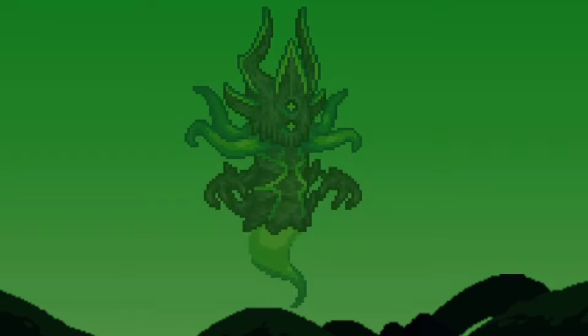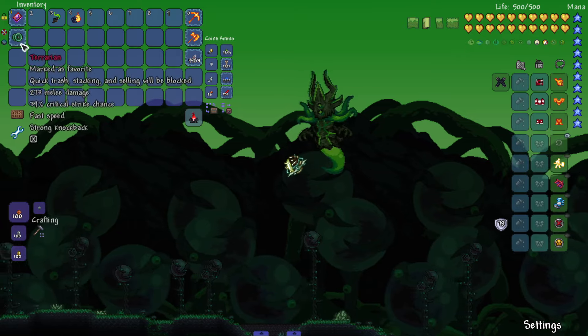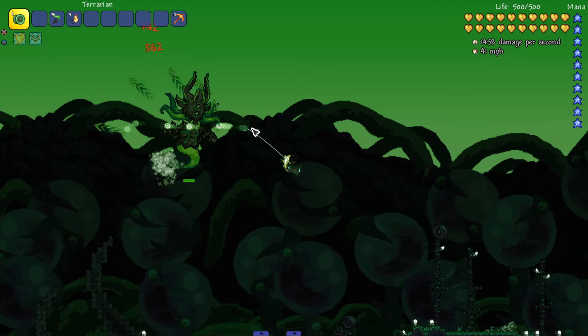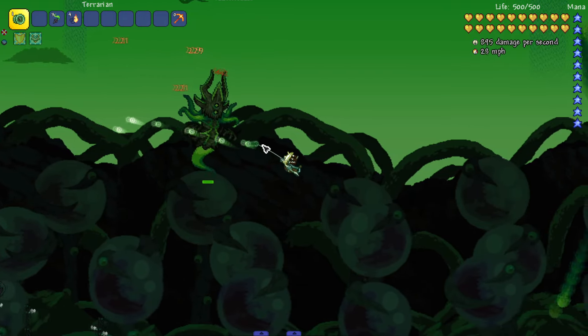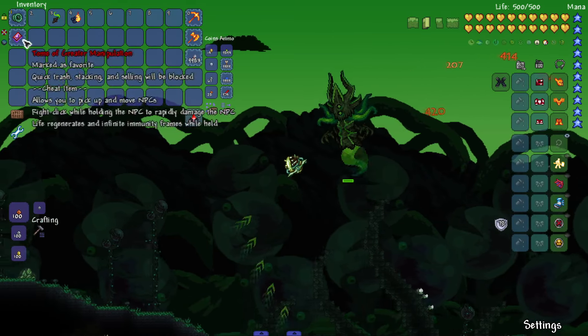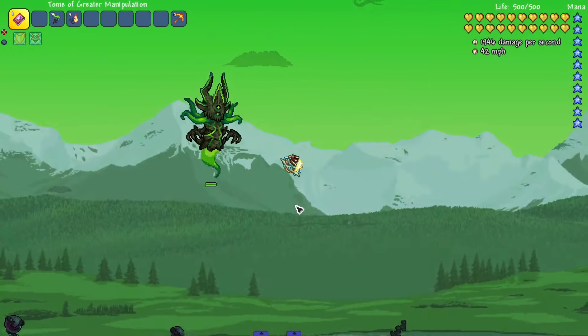Let's go back to the biome and bring them in. We got Ultram — I like the green, I'm messing with the green. The dark colors with little bright vivid accents — that's sort of their palette and it just looks good. This is the first post-Moon Lord boss. I'll probably use the tome now.